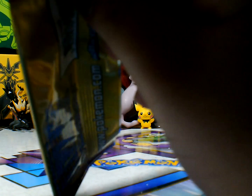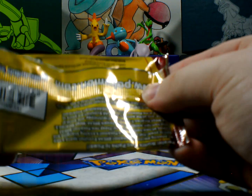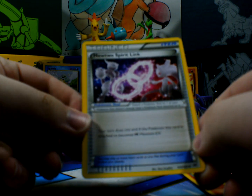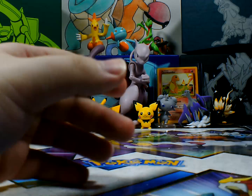Because man, I have not gotten a Break card yet out of this set of videos. There we go. Anyways, we have Finneken, Ralts, and Mewtwo Spirit Link — which is perfect, because I do have that Mewtwo.